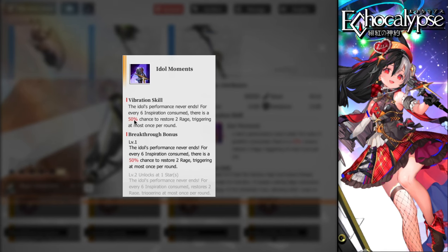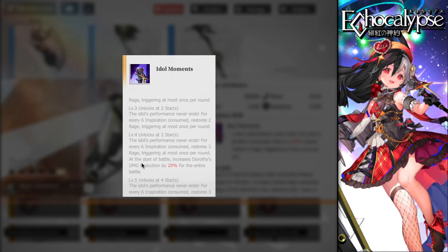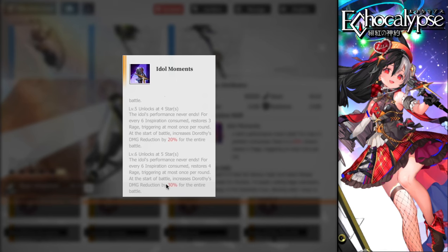At three stars on the weapon, at the start of battle Dorothy's damage reduction increases by 20% for the entire battle. Combined with her passive that gives up to 30% damage reduction at augment six, that's a total of 50% damage reduction — making her incredibly tanky. At five stars it goes to 30%, but I don't recommend going that far. Three stars on the weapon is ideal.